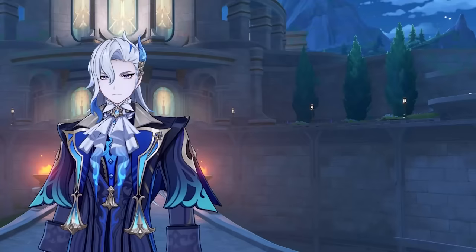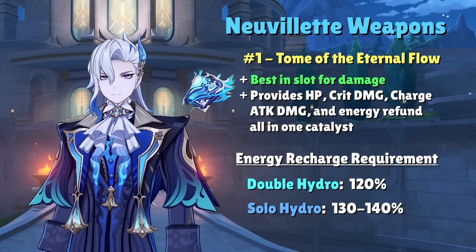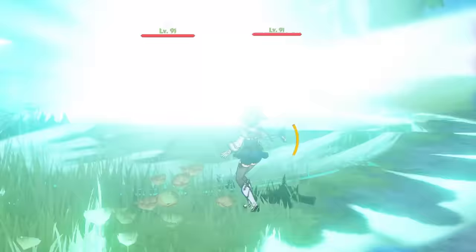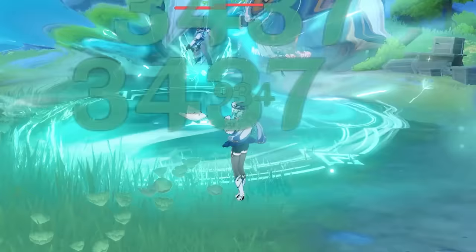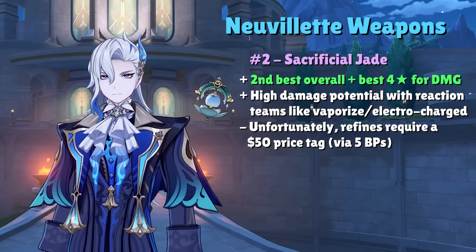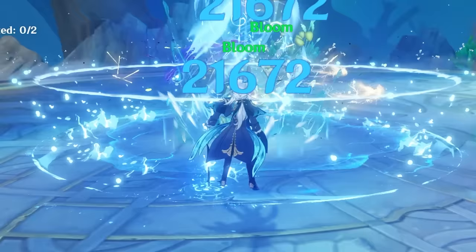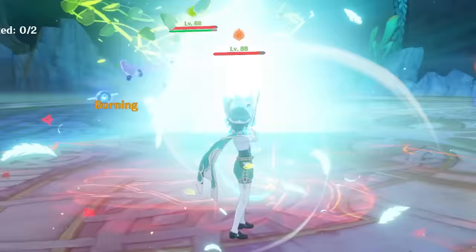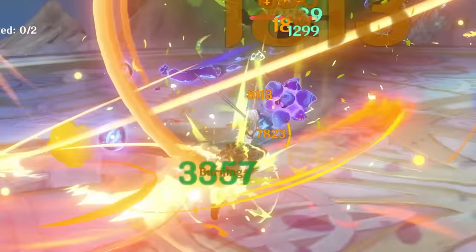If using Tome of the Eternal Flow, your energy recharge requirements are usually around 130-140% thanks to the small energy refund that its passive provides at R1. The second catalyst is the new battle pass weapon that debuted with the release of Fontaine, Sacrificial Jade. Contrary to other similarly named weapons, this sacrificial weapon does not reset skill cooldowns. Instead, it grants a ton of HP and elemental mastery to the wielder once they've stayed off-field for at least 5 seconds, and because this buff lingers for 10 seconds after the character retakes the field, it will benefit most of Nouvellet's damage. At R5, it can even rival his signature weapon at R1 for vaporize teams thanks to the EM from the passive.